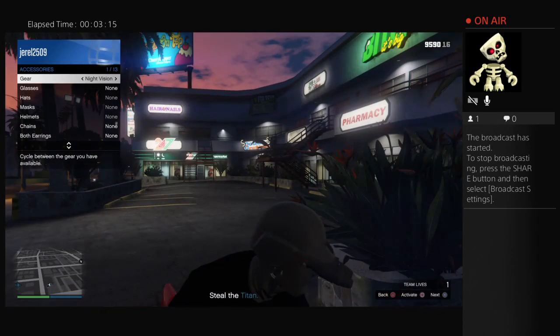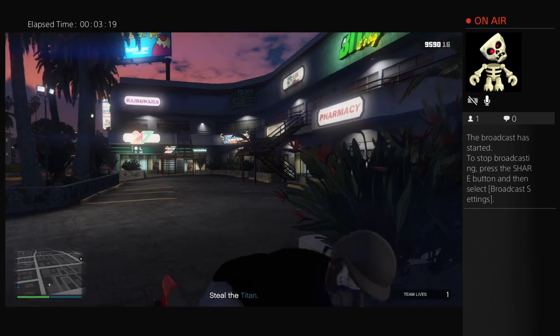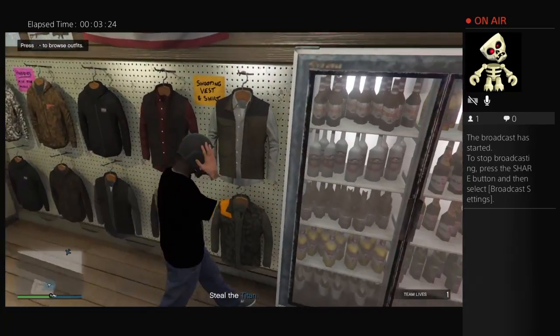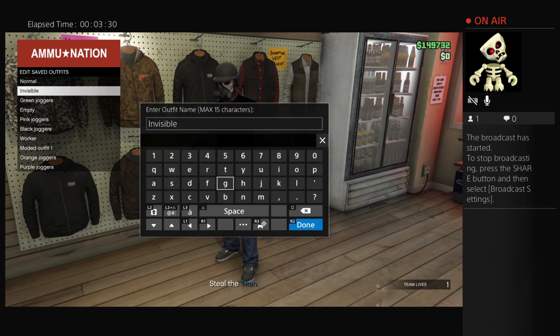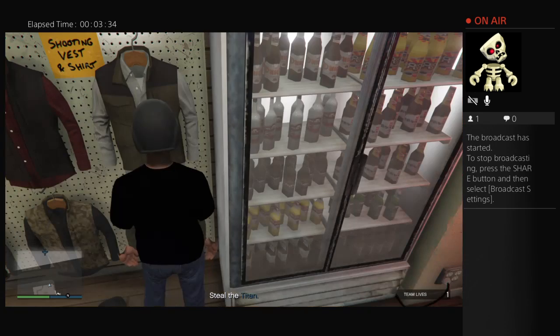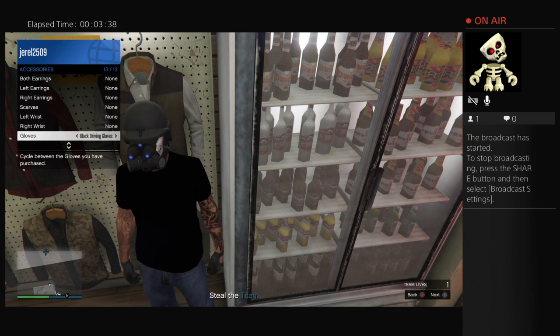You can put your hand through and go like this — ho ho! Save this as an outfit, go to that one, and then you could put on some gloves — oh, now you can't.